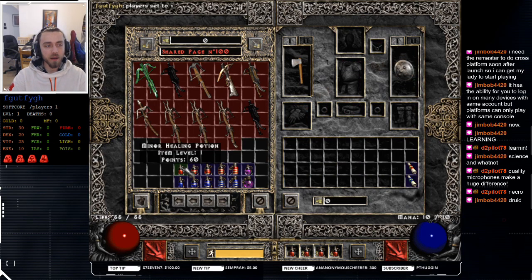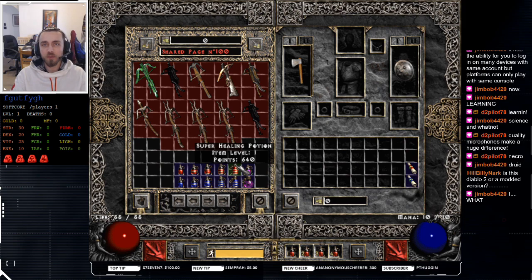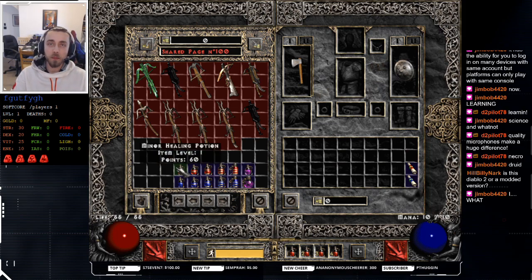Here's the barbarian. A minor healing potion on the barbarian heals 60, and a super healing potion heals 640. A minor mana potion gives you 20 mana, and a super mana potion only gives you 250. So the barbarian heals more from health potions but regenerates less mana from mana potions.